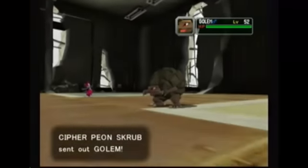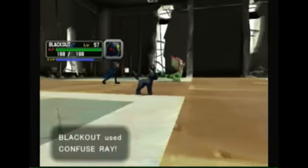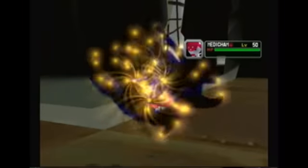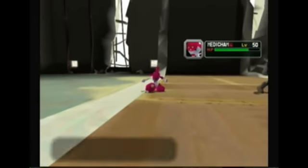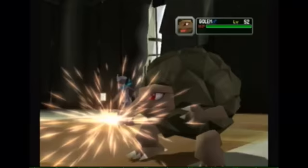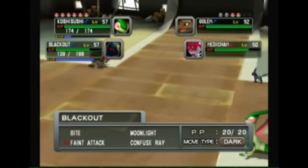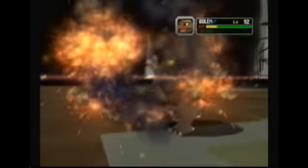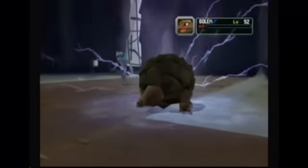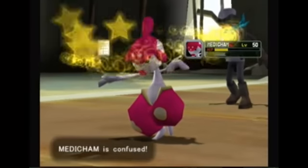Golem right here — he evolved his Graveler into Golem. That's really the only thing that's different about this fight, along with him evolving his Clamperl into Huntail. All that matters is that we're gonna beat him right here, right now. He's really not that hard, especially since all his Pokémon are like low 50s and mine are late 50s. And Brick Break — that's not good, especially for Blackout right here. Let's use Bite on Medicham. Fighting type moves are strong against Dark types for some odd reason. Just gain all that experience, Blackout, because you're gonna need it — you're going to be a lot of help in a future fight. Oh wow, confusion again!